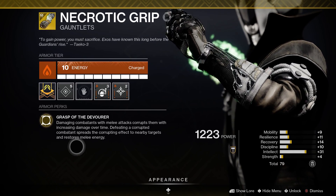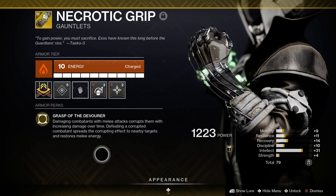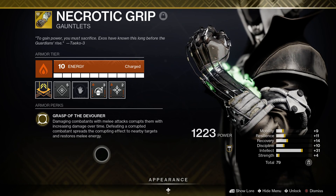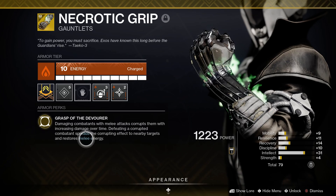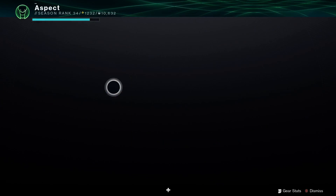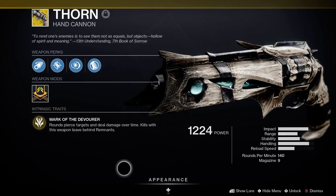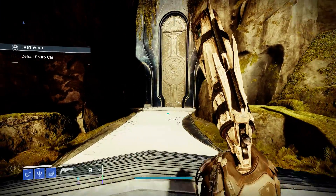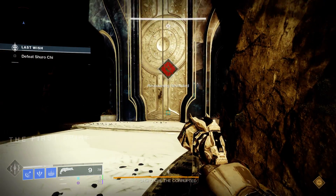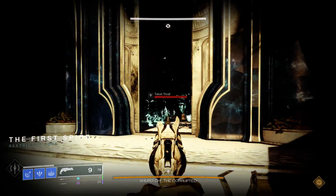Necrotic Grip — basically what it does is when you get a melee hit, you will poison an enemy, and if the enemy dies, they spread that poison to other enemies, and doing so gives you melee energy, which is nice. And then Thorn — you poison people on contact, and when they die, they leave a remnant that buffs Thorn and makes its DOT better. However, there is an interesting mechanic, or bug — still don't know — that makes it so the weapon will actually activate the Grip's perk.